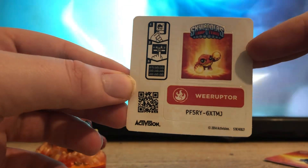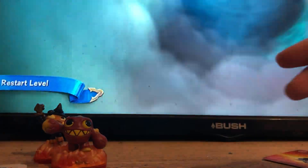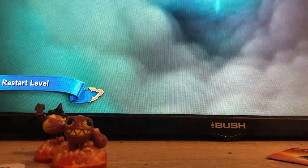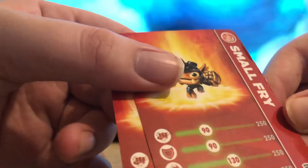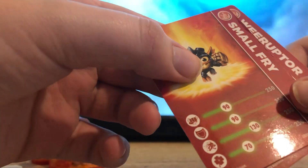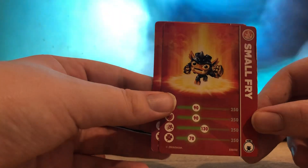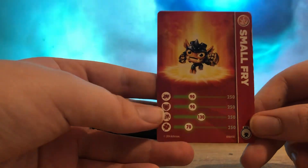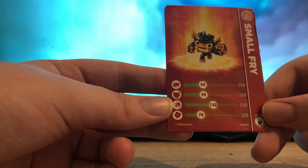This one is the Wee Ruptor sticker. I never played the online games back in 2014 so I wouldn't really know — I've been collecting since Giants but just didn't know. Looks like there's hairs on these. This card is properly damaged; the package was damaged but it's not a big deal, they're not really expensive. Anyway, here's Small Fry's card: he's got 90 attack, 90 defense, 130 speed and 70 luck.